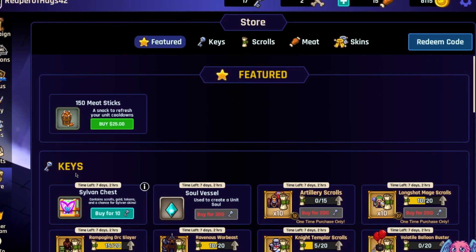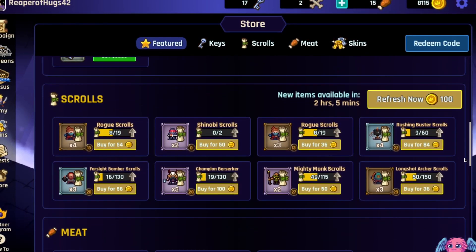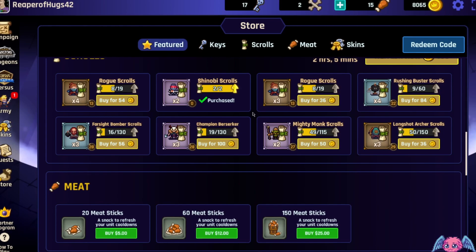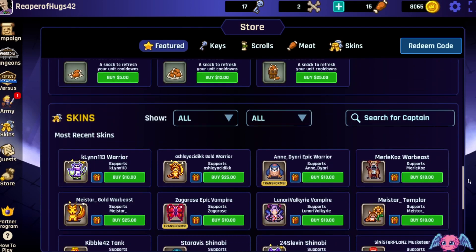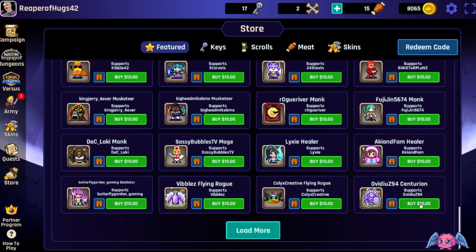The store is where you can actually purchase skins, keys, chests, things like that — like the keys you'd use in the dungeons. You'll also be able to purchase scrolls. I didn't have the shinobi unlocked because it's a new one and I haven't played this in a while, so we went ahead and purchased two scrolls to get it unlocked. These cost gold, so that's why you want to make sure you play more and play with a captain that typically gives you more gold.